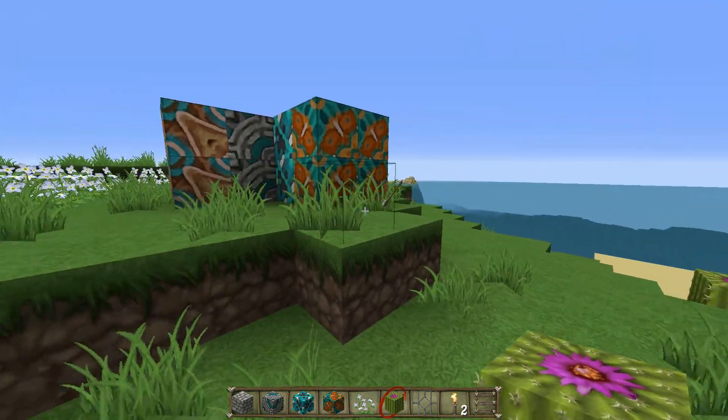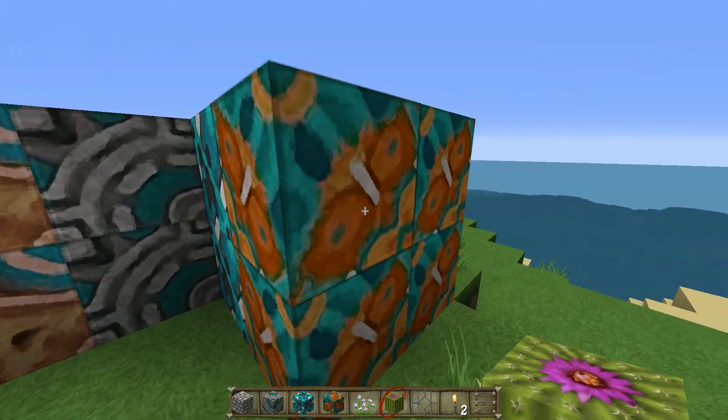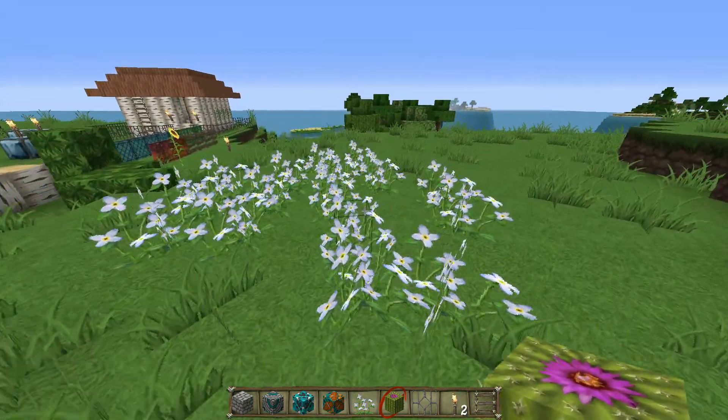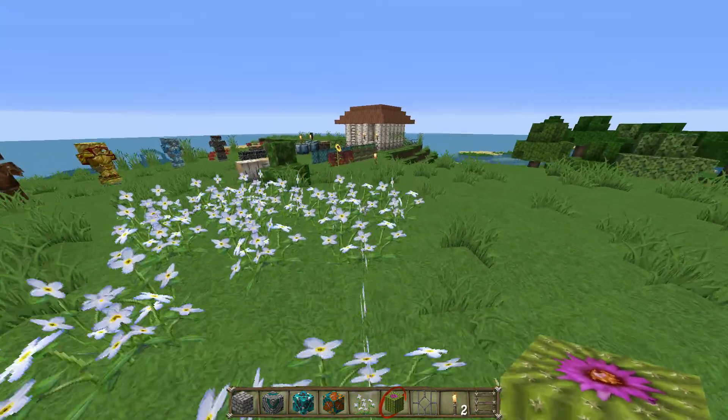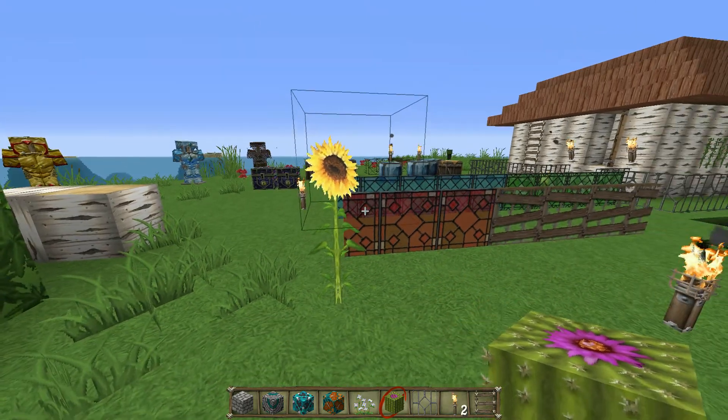It really looks like Imperial soldiers, whatever. The terracotta — it's more interesting at least, a little bit more vivid colors. The flowers actually look really good though. I like how they changed the sunflower a little bit — just made it a little bit more detailed.